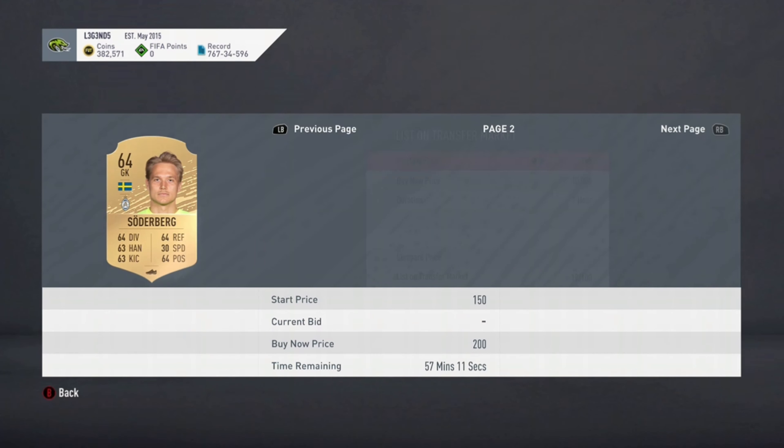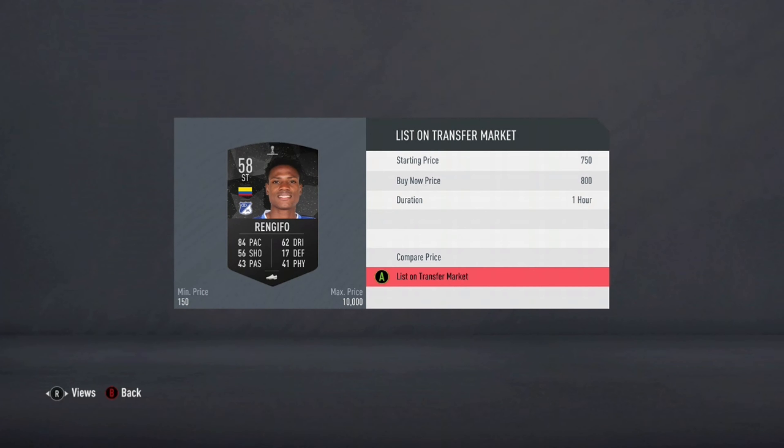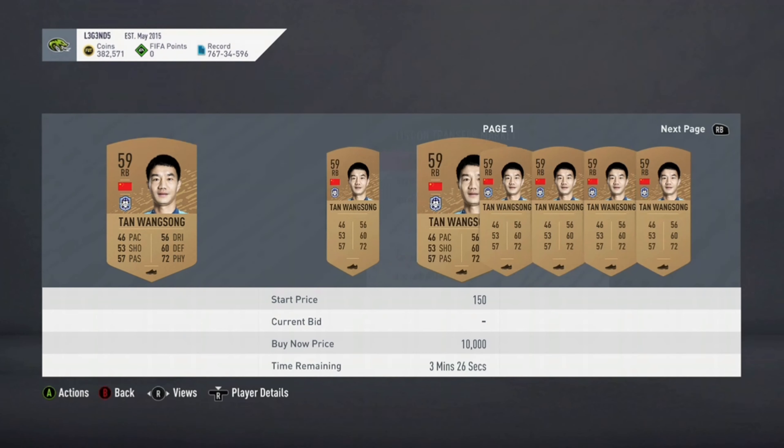At least 200 coins on this rare card. Oh — 4.5k! Nice, I'll send him for around 3k. Easy profit! This other guy — nope, not worth anything.